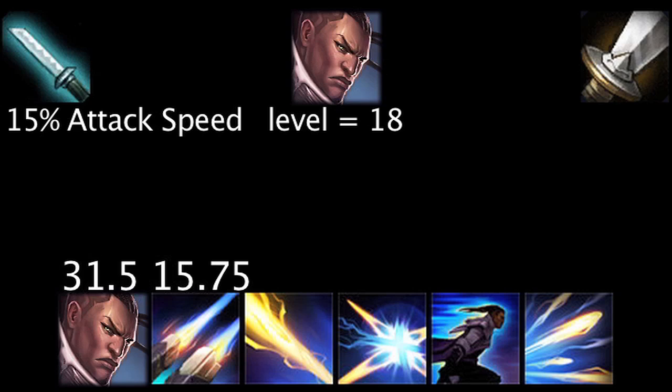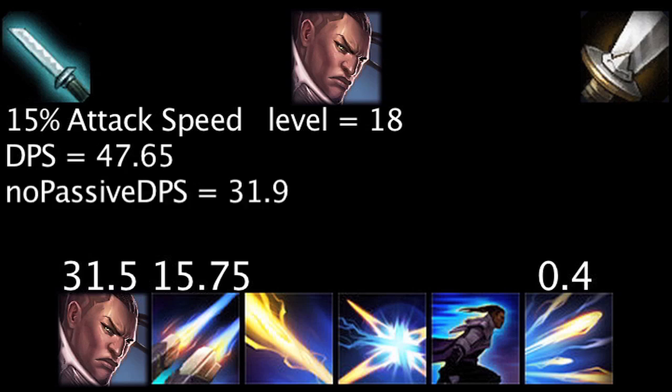An additional shot will grant Lucian an extra 60 damage on his ultimate ability, or 0.4 damage per second. Adding these values together, Lucian will gain an extra 47.65 damage per second across his auto attacks and abilities from 15% attack speed. Keep in mind, this assumes Lightslinger is active whenever Lucian auto attacks. If we remove this variable, the total will be 31.9 damage per second.